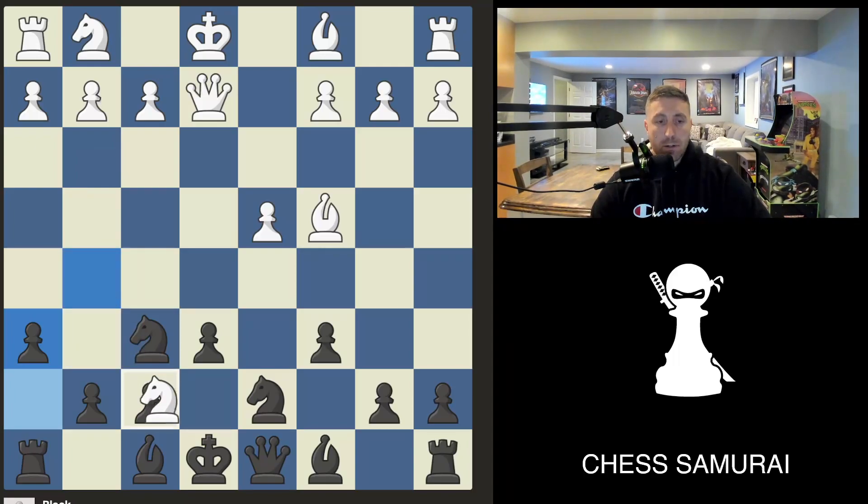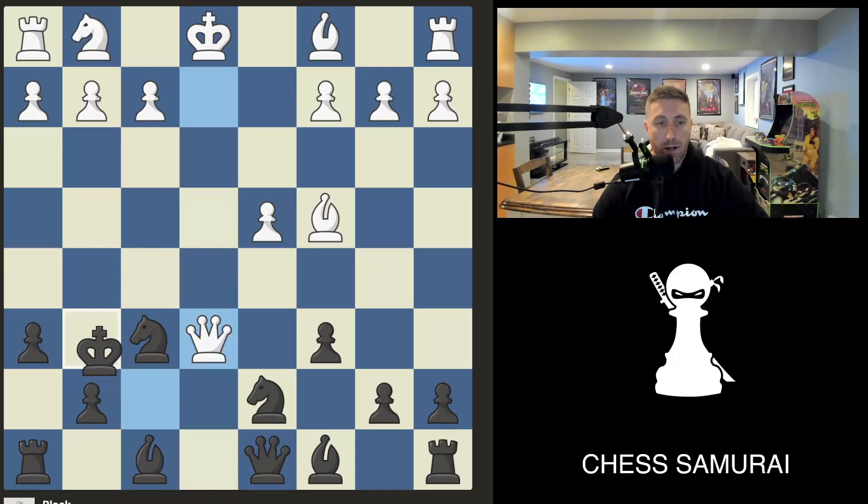The knight actually plays knight takes f7, forking the queen and rook. After we take, white has queen check — the only move is king g6 — then bishop check, and then checkmate.